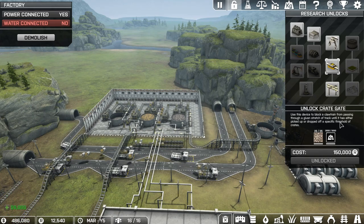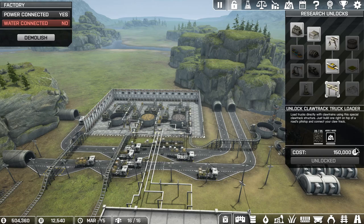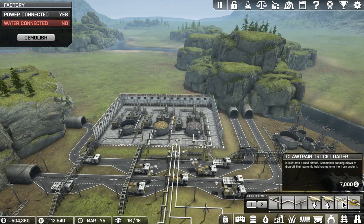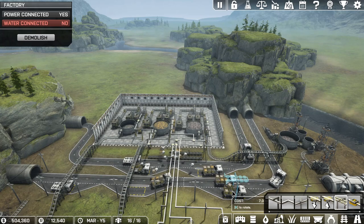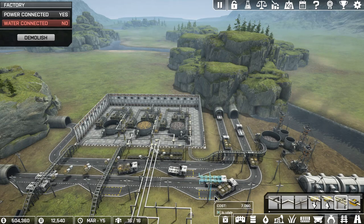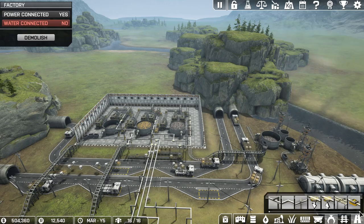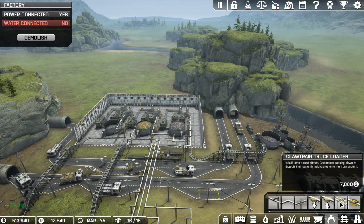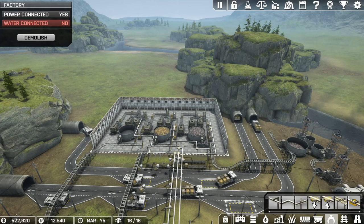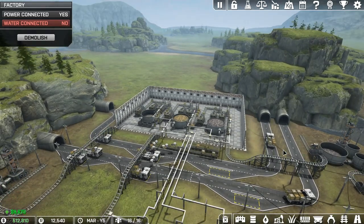Let's clean this research up. We can go ahead and unlock this for 150,000 - we've met the demands, we've got our refined coal and our weight. I have to go down the tree first - okay now we can unlock that. That's basically ensuring that claw trains have a full load, but that's besides the point. We're here for the truck loader. We can also get bigger trucks - well, unless that's actually for trains as well. We'll hold off for now, we need our drones. Half a million credits already - half a million bucks.